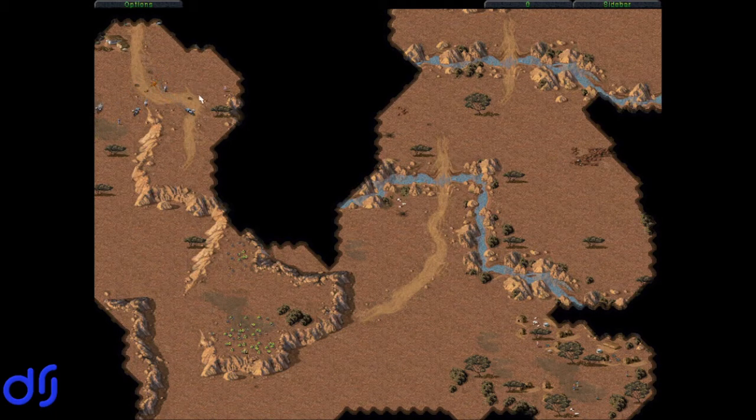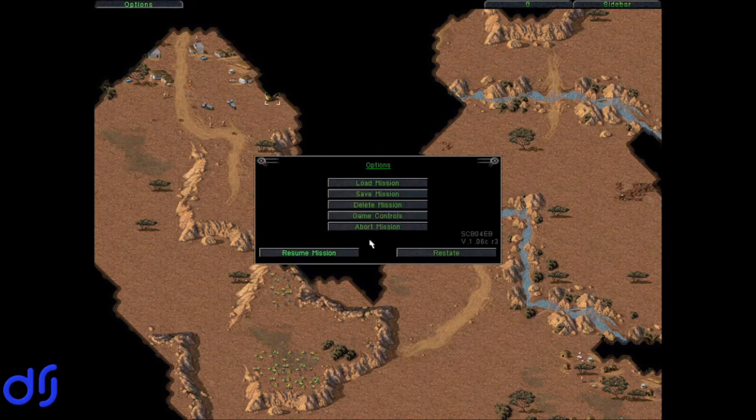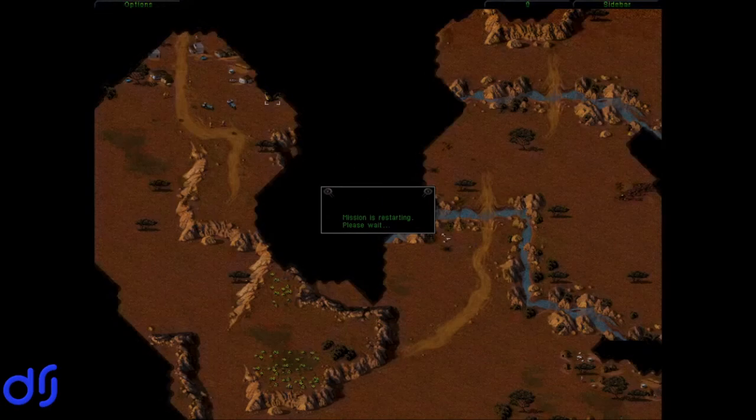There's still some enemy grenadiers left — it's so hard to tell at this resolution. If that's it for the enemy infantry, then we can mop up. No, it's not — and there's an enemy medium tank. I think we've lost this mission. It's looking very grim. We have to restart. This is definitely our loss.